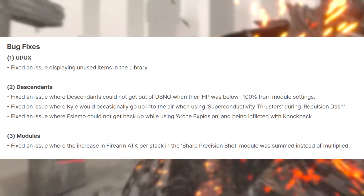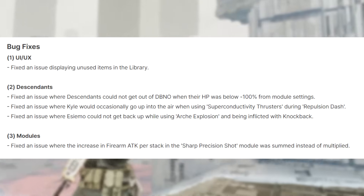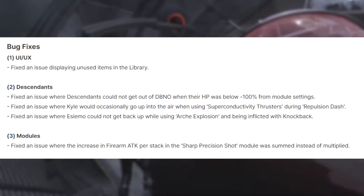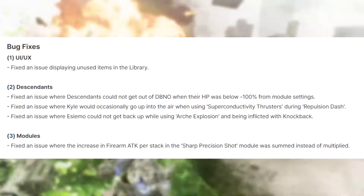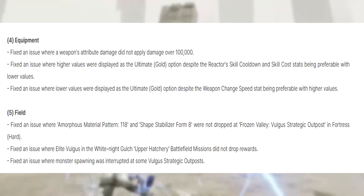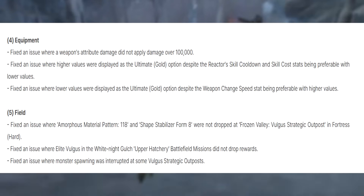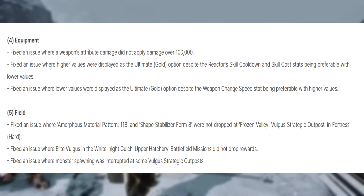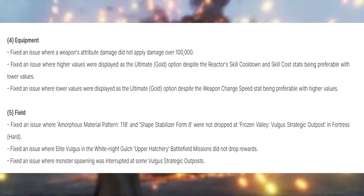Bug fixes: Fixed an issue displaying unused items in the library. Fixed an issue where descendants could not get out of DBNO when HP was below 100% from module settings. Fixed Kyle occasionally going up in the air when using superconductivity thrusters during repulsion dash. Fixed an issue with arch explosion after knockback modules. Fixed the sharp precision shot module's firearm attack per stack being summed instead of multiplied. Fixed weapon attribute damage not applying over 100,000. Fixed incorrect ultimate gold option display for reactor skill cooldown and skill cost stats, and weapon change speed stat display.